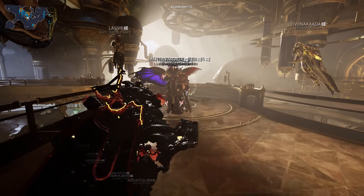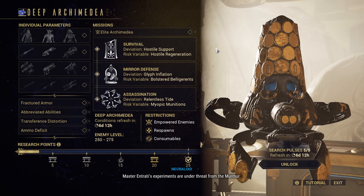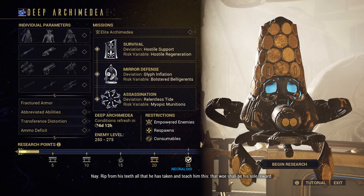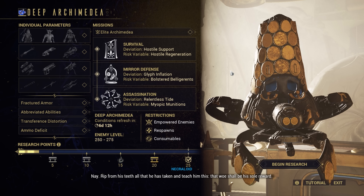When you first gain access to Deep Archimedia by speaking to Necroyd in Sanctumatomica, you'll be presented with a challenge screen. By spending two Netrocell search pulses here, you'll unlock access to Deep Archimedia missions for the week with these challenges. The challenges shown do not change during the week, bugs aside, locking you into finding some way to make this work.